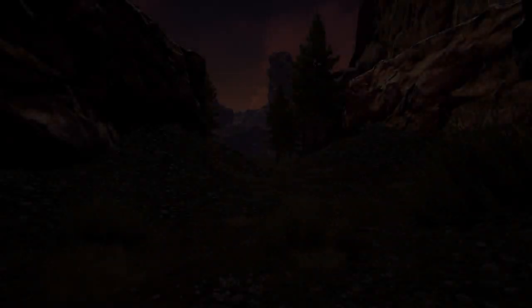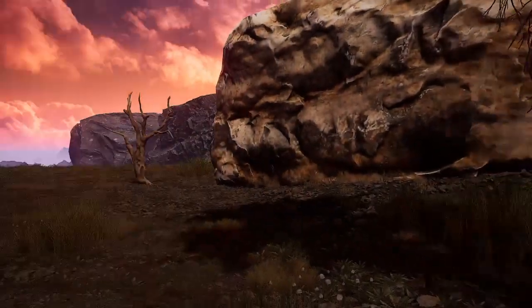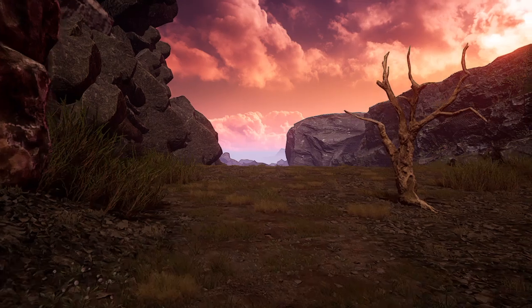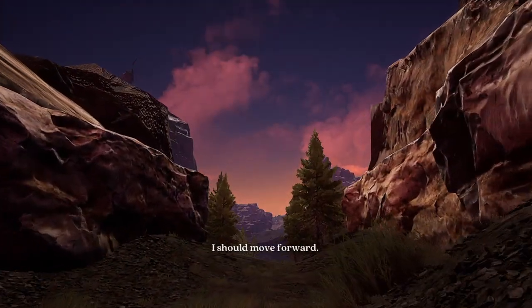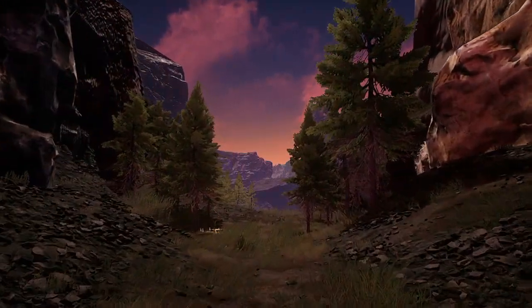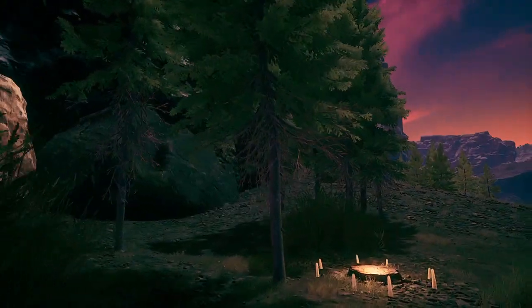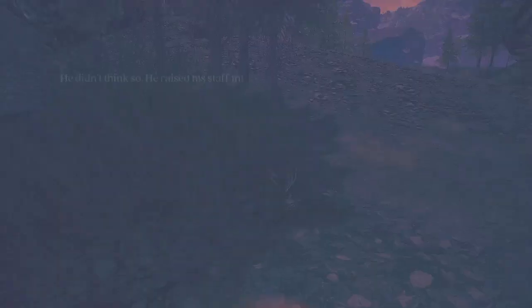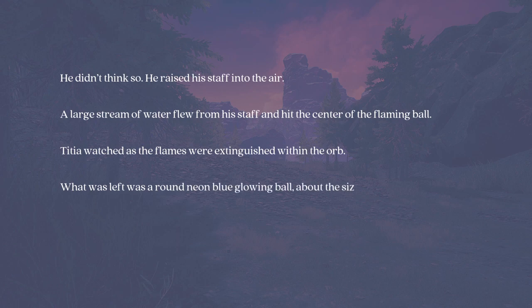The screen's kind of just fading to black here. Did it just teleport us to a new area? I can move. I should move forward. Okay, so we can't go back where we came. If you do miss anything — at the start of the game it looks like there was a chapter or level select. So if you do miss one of those statues for any trophies, it looks like you can go back and pick them up. He raised his staff into the air — large stream of water. Sounds exciting, let's go.